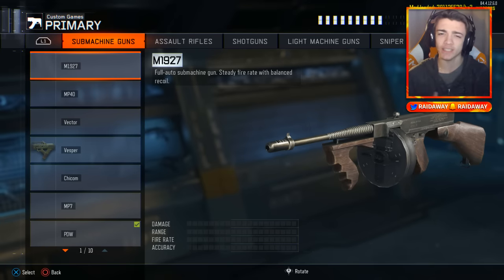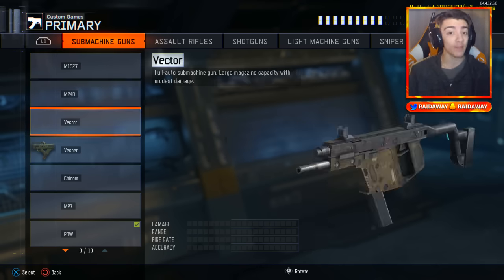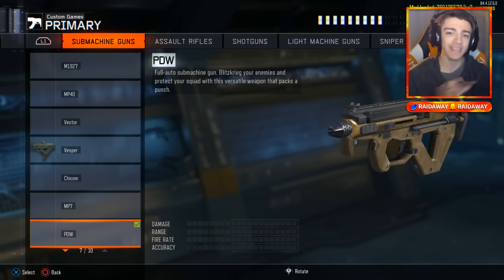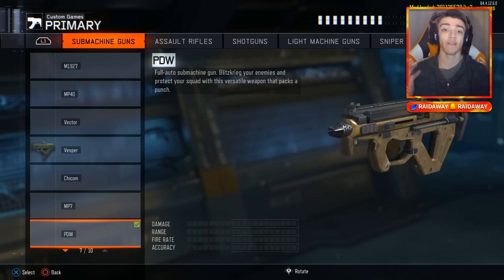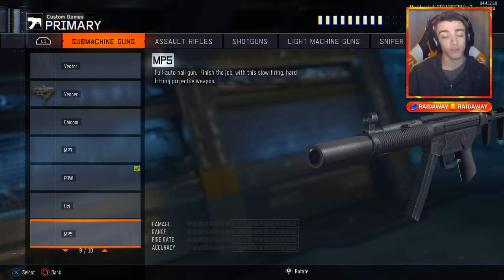We have the M1927, the MP40, the HG40 which is in Black Ops 3 as a DLC weapon, the Vector from Black Ops 2, the Vesper, the Chicom, and the MP7 — a weapon I talk about all the time. We also have the PDW, another submachine gun from Black Ops 2, the Uzi, and the MP5, a very classic submachine gun in the Call of Duty series.